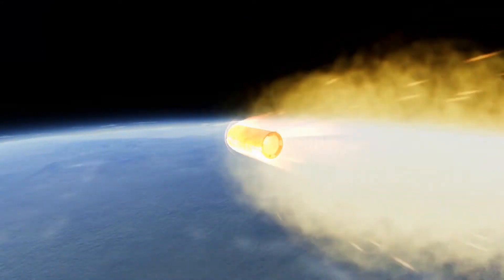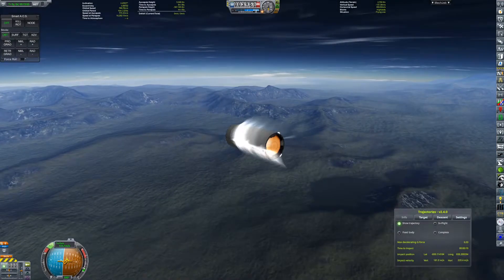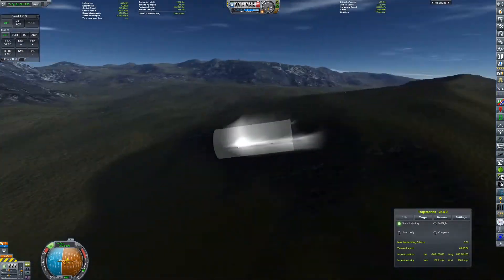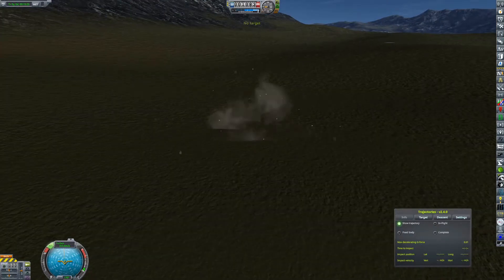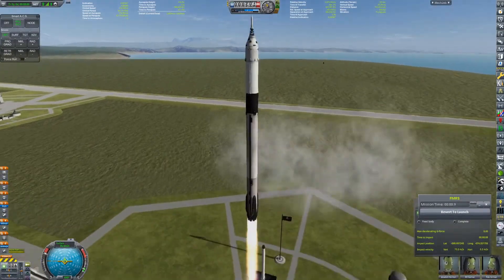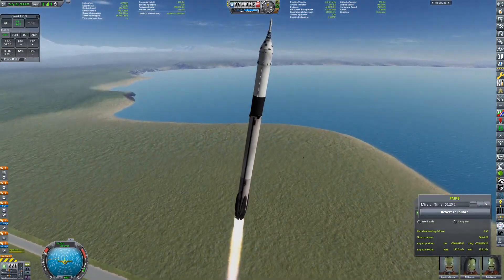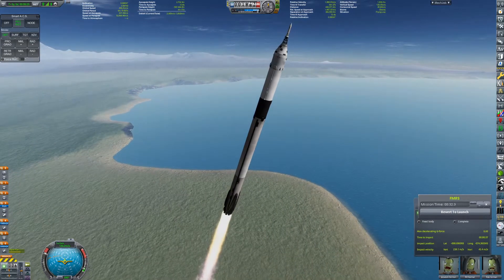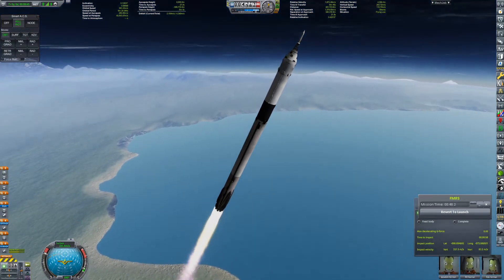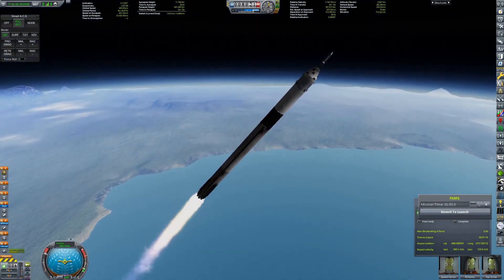You might want a long stick configuration for interplanetary missions, but this space station is not designed to go interplanetary. What you're seeing right now, I tried to follow the second stage all the way down to its inevitable crash into the surface, just because I thought why not. Now what we're doing is launching the crew of the station.